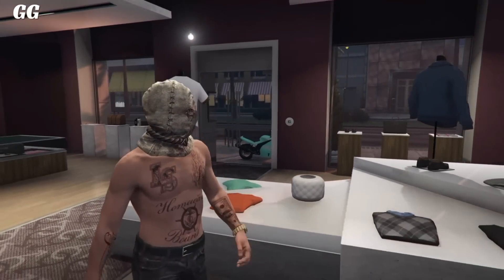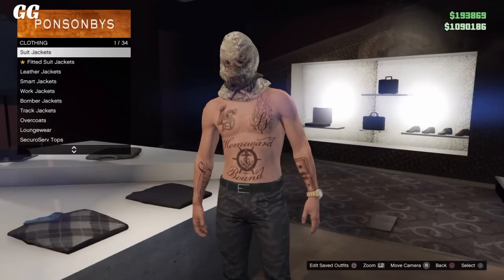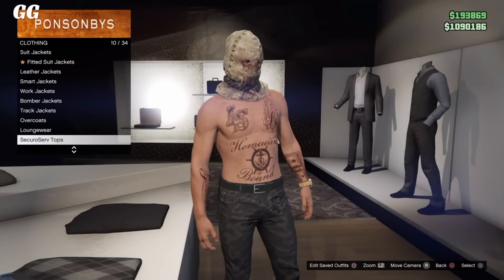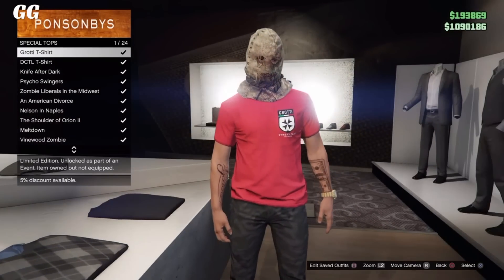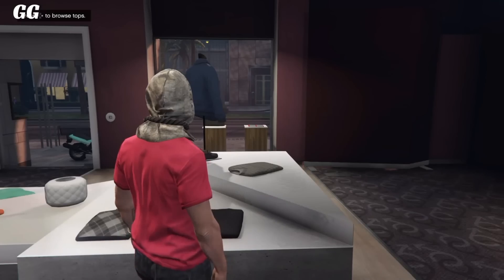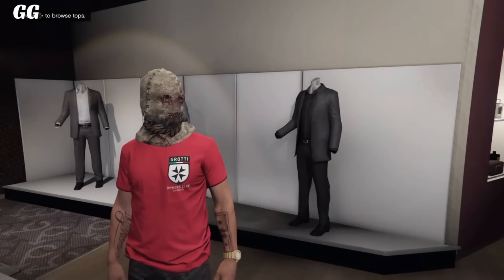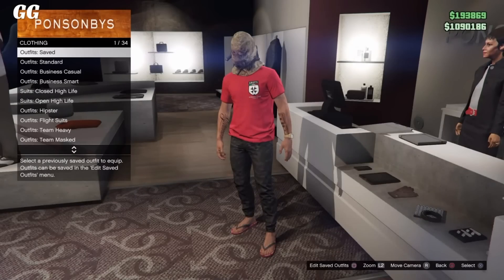Alright guys, so the first step is to go to any clothing store and go over to the top section for your male character. After that, all you guys want to do is go over to any t-shirt and select any t-shirt you like the logo of. I'm going to be using this new t-shirt we got. Now I'll show you how to transfer the logo onto a black t-shirt — all you simply have to do is go over to the front counter and go to the bottom of the list.